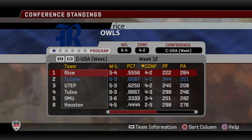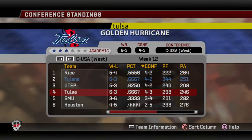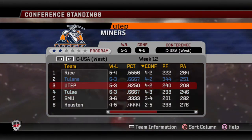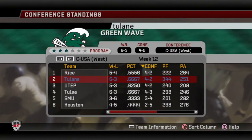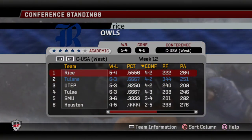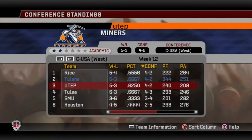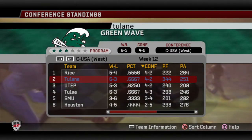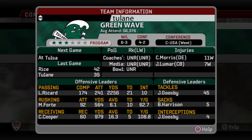Conference standings — going to the west, it's a three-team race. Tulsa is technically out of it. Rice needs to lose one more game and we need to win out in order to win the division. We beat UTEP so I'm not worried about them — the only thing we can do is control our games. We got two left and we need to win both.